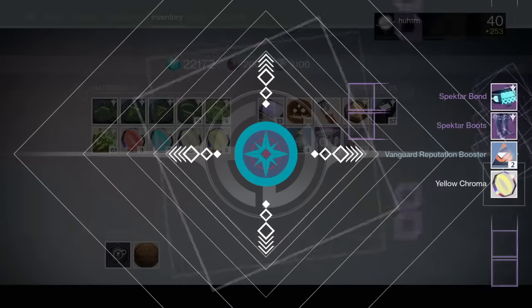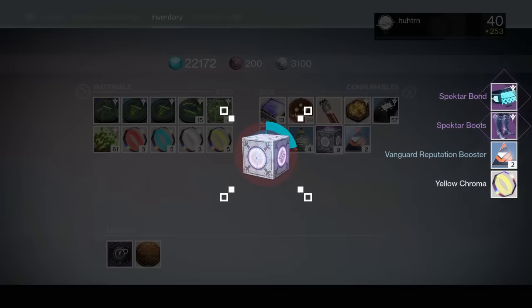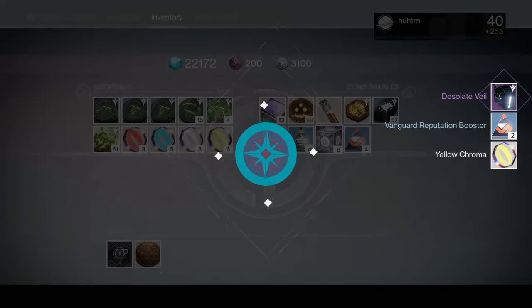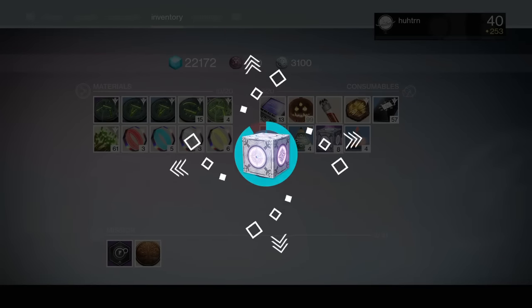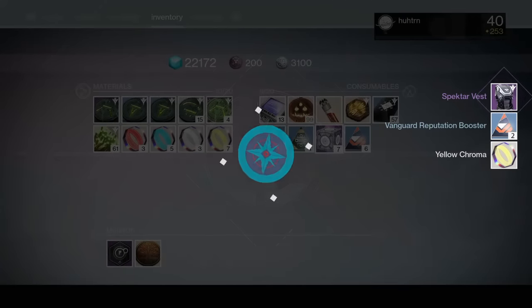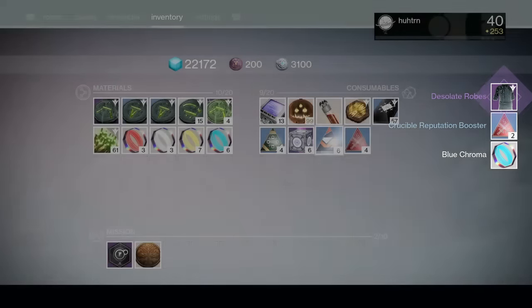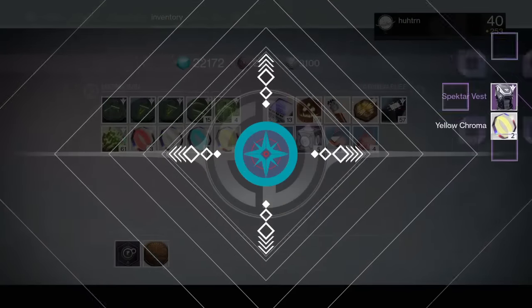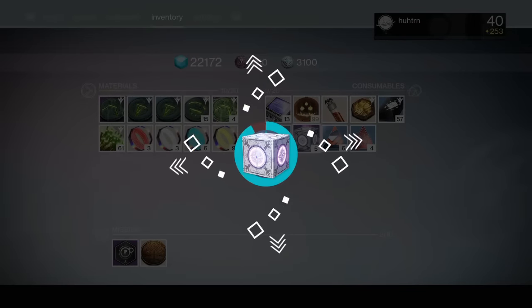Spectre Bond, awesome! Spectre Boots for the Hunter once again — I'm kind of sick of getting Hunter and Titan stuff. Oh, lucky — Desolate Veil for the Warlock, nice! Spectre Vest for the Hunter — okay, I now have all of the armor for the Hunter. Desolate Robes for the Warlock, there you go!